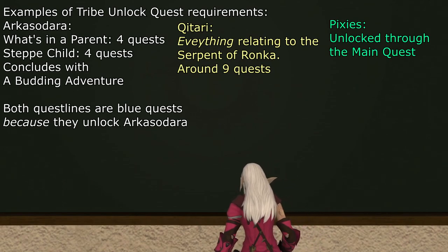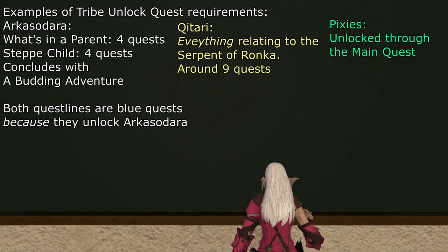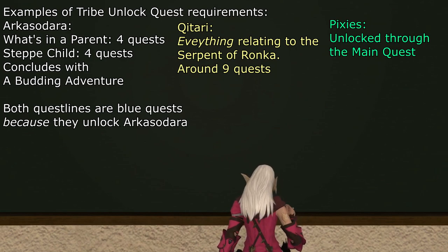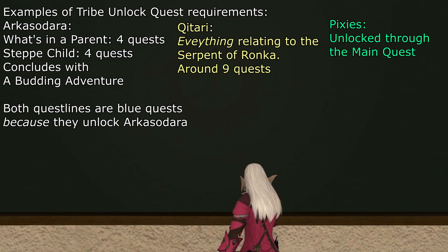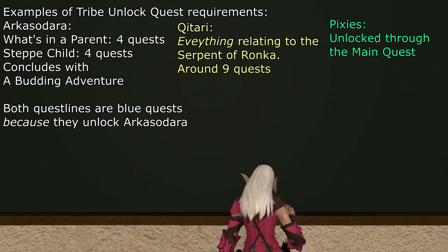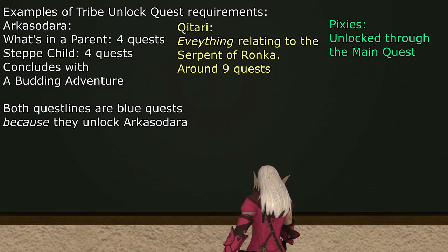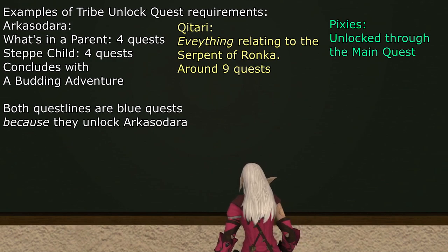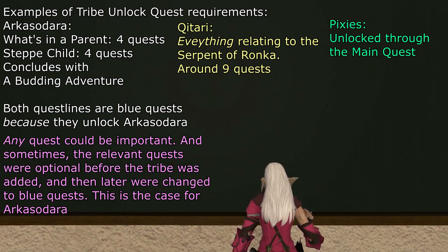Regarding unlocking Tribes, take note that Tribes are sometimes unlocked by unassuming regular side quests, meaning the prerequisite to unlock the quest that unlocks the tribe can be a completely regular side quest. If you want to unlock a particular tribe and don't know where to start, my best advice would be to look up the tribe itself. It is usually well documented which questlines are necessary to unlock it. For example, the Arkasodara tribe is unlocked by doing the full questlines for both 'What's in a Parent' and 'Stepchild', which can be a while if you haven't started. Generally speaking, you may need to complete the vast majority of side quests for the relevant zone.